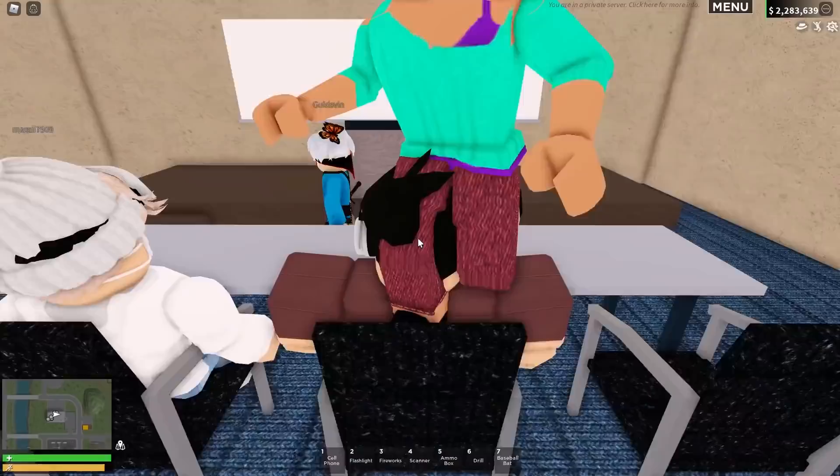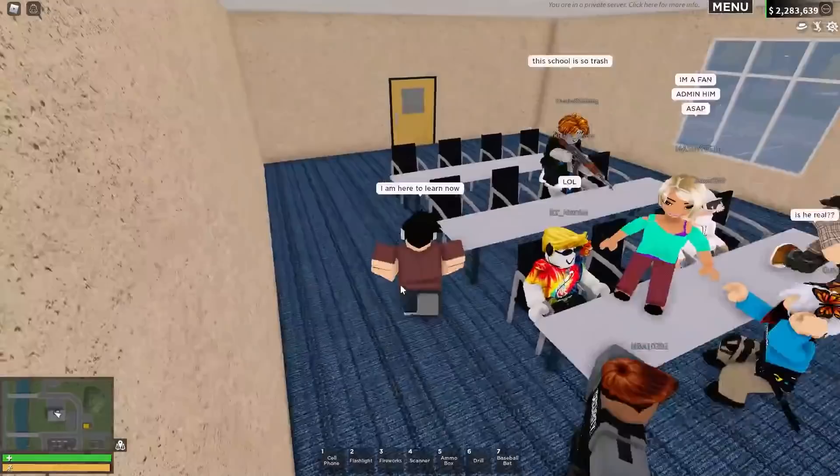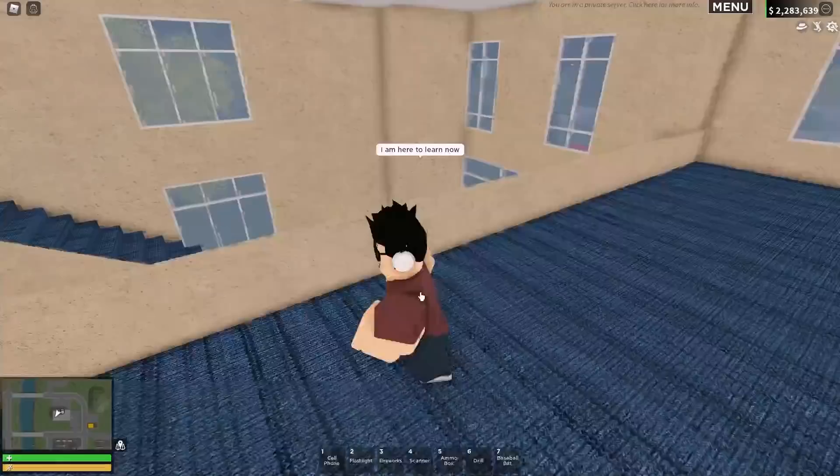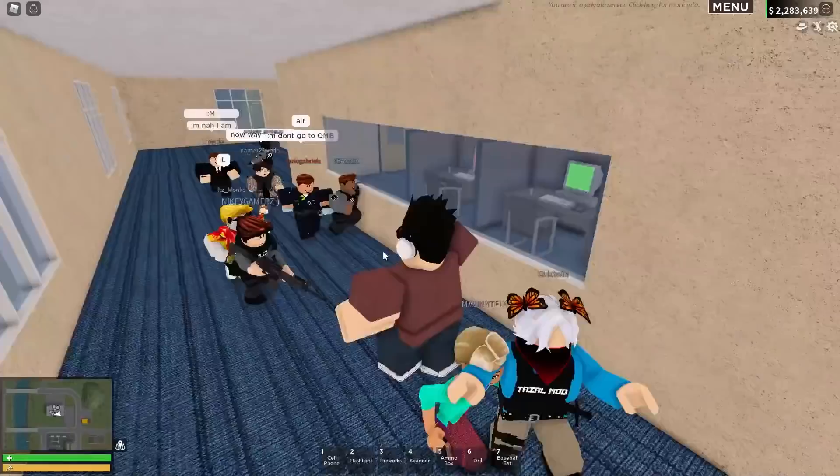I'll get my front row seat here — I am here to learn. Wait, no — I'm the teacher. What do we teach? I need to go speak to the head teacher. I'm principal. There's so many messages, I can't see. Class, go sit down — I'll be there in a moment. Get to class. I can't control my students.